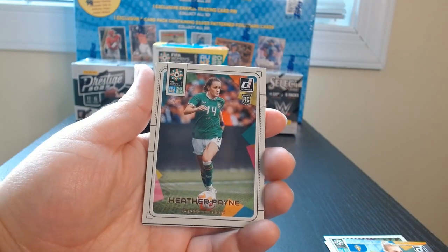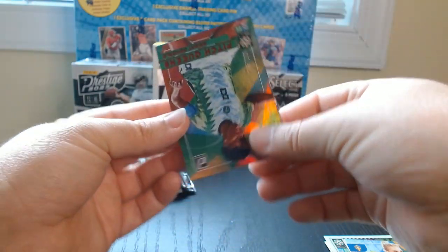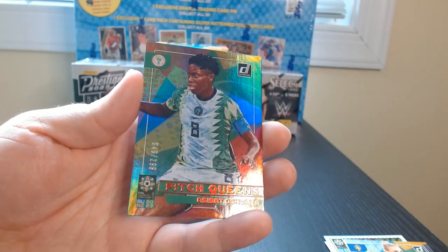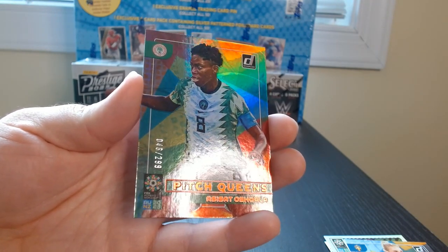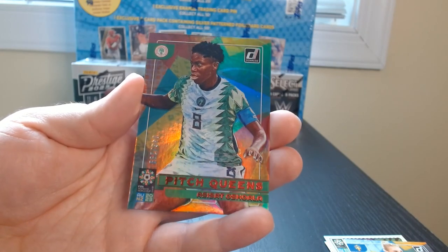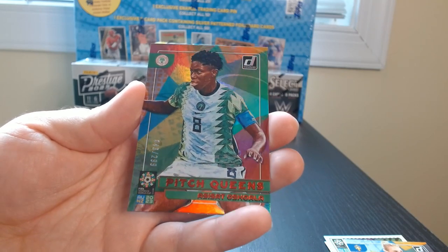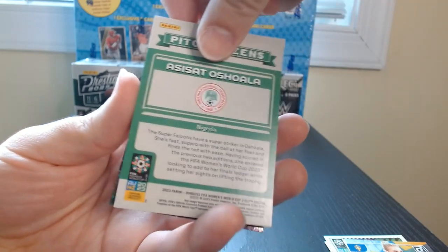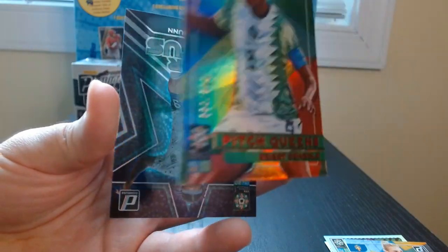Another rookie from Ireland — Heather Payne. And we have — let's turn around — oh, a numbered card! A Pitch Queens out of 299. Asisat Oshoala — I believe that's Nigeria — in the red version, number 2 of 299. Interesting, I like it. So we got a numbered card out of there.